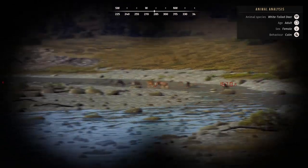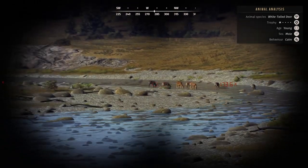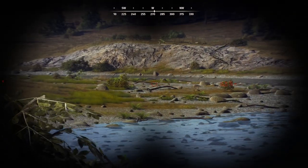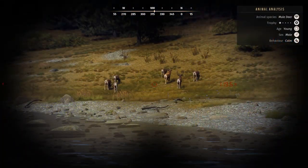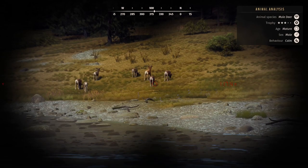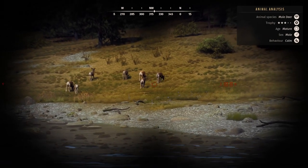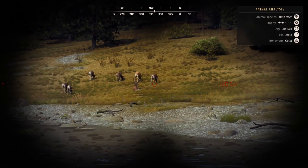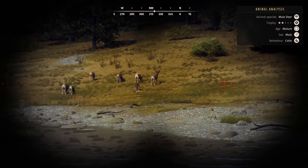As you can see here we have a couple of groups of deer in front of us — a group of mule deer and a group of whitetail. Because these are so close together I'm going to assess both herds and decide which one I actually want to take an animal out of. Taking a look at the mule deer first, we have a two star mature, a three star mature, and a two star adult — a nice mix.